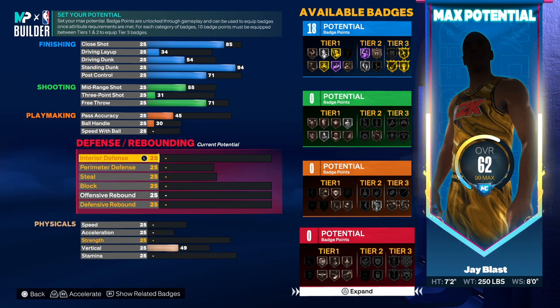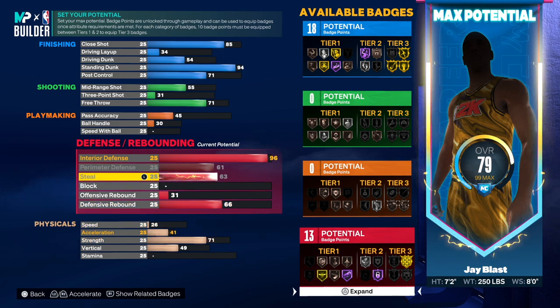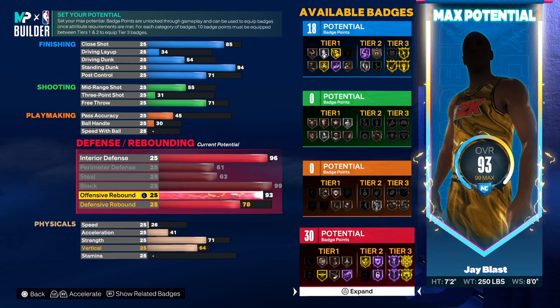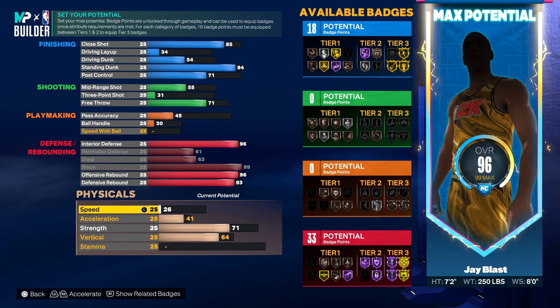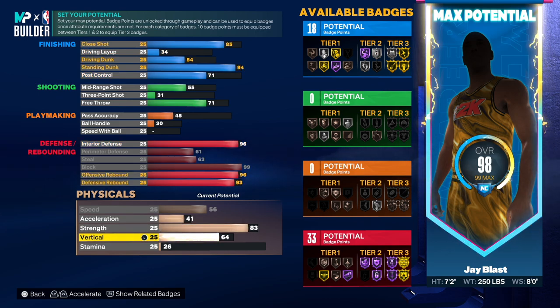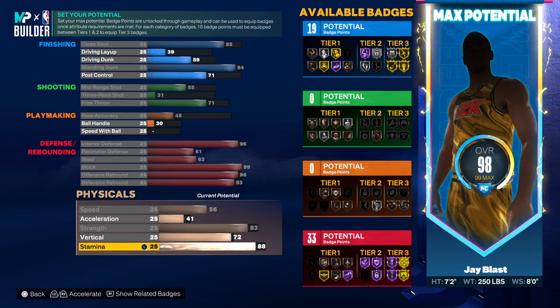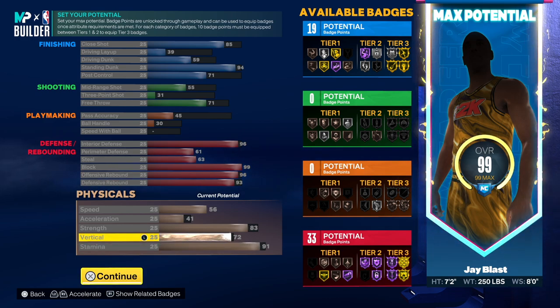Go 34 ball handle and then everything else stays as is. I went 96 on perimeter defense just to save on some attributes — max out perimeter, max out steal, then you want to go 99 on the block. Then 96 offensive rebound, and 93 on the defensive rebound. You want to go 56 speed, stay at 41 acceleration, get your strength to 83, max out the vert, and then go 85 stamina. You can drop the vert down and go 91, or if you want a 74 vert you can do that, but you won't get contacts on this build.